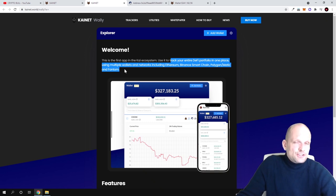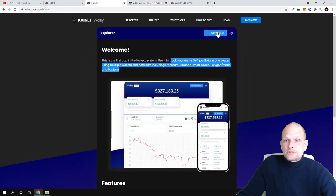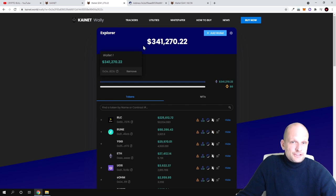They created this tool so you can easily see your assets, what you have, and how much they are worth. You can also track other people's wallets. I found a random wallet on Etherscan, copied the address, and tried out this tool. To use it, you click 'Add Wallet,' paste in the wallet address you want to track, and click the plus sign. It then discovers all assets in that particular wallet, and you can add multiple wallets to track.